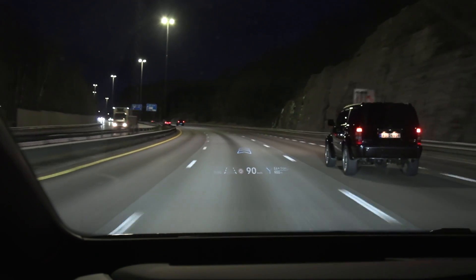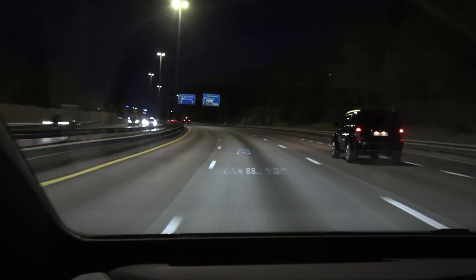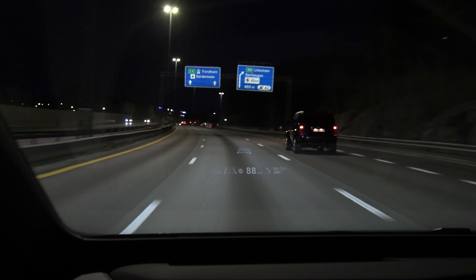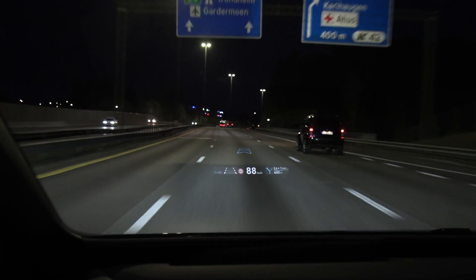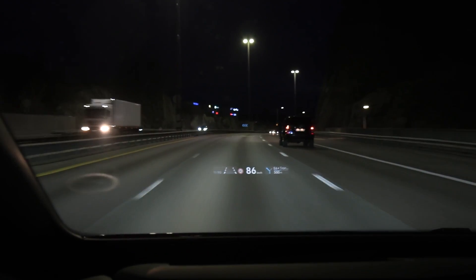That blue one in the head-up display — it's hard to see because of the street light. The blue straight one there means you have to go straight at this junction. So the blue arrows represent the navigation.